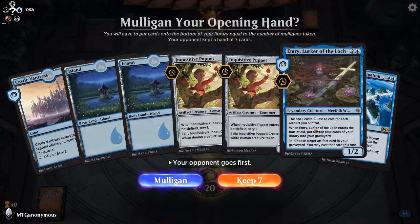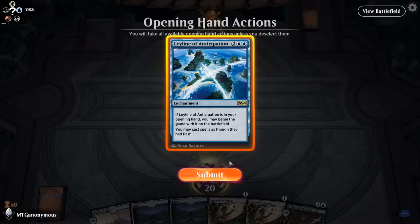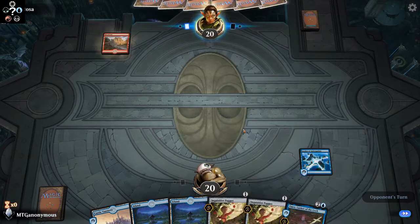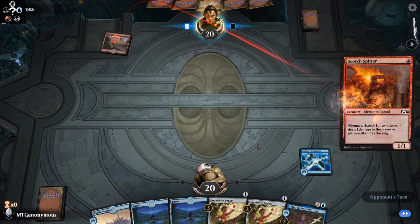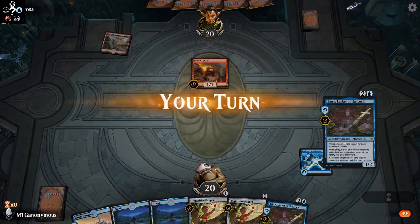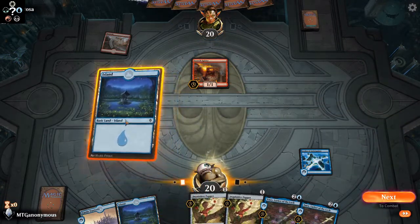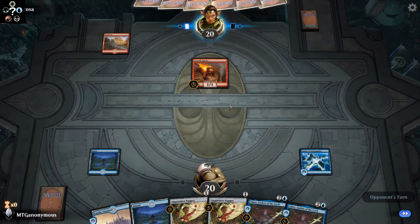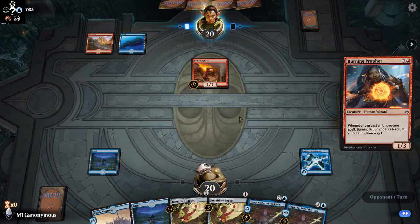Alright, we've got some pretty good stuff in the hand, so we're going to keep. We're going to be playing stuff on our opponent's turn. Of course, the first thing we go against is mono red.